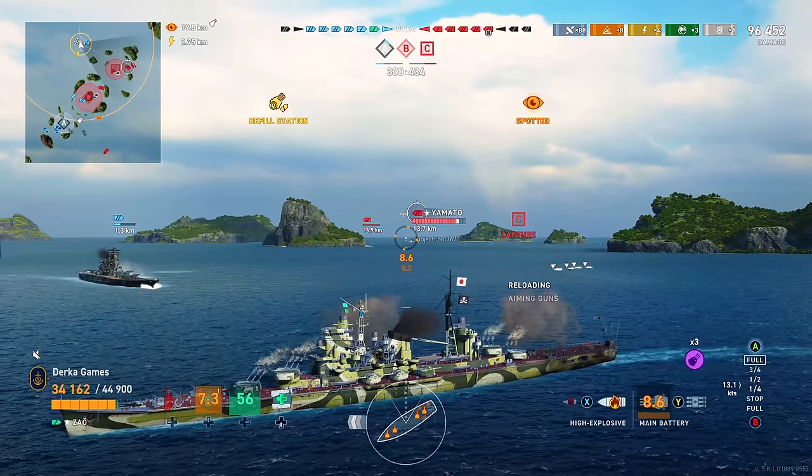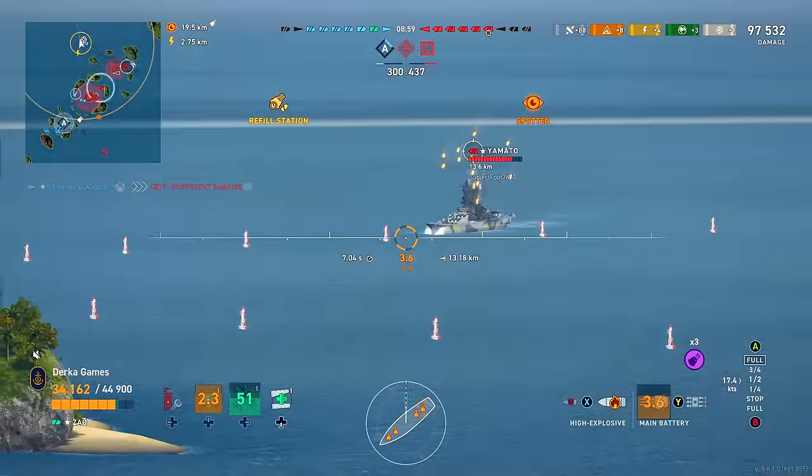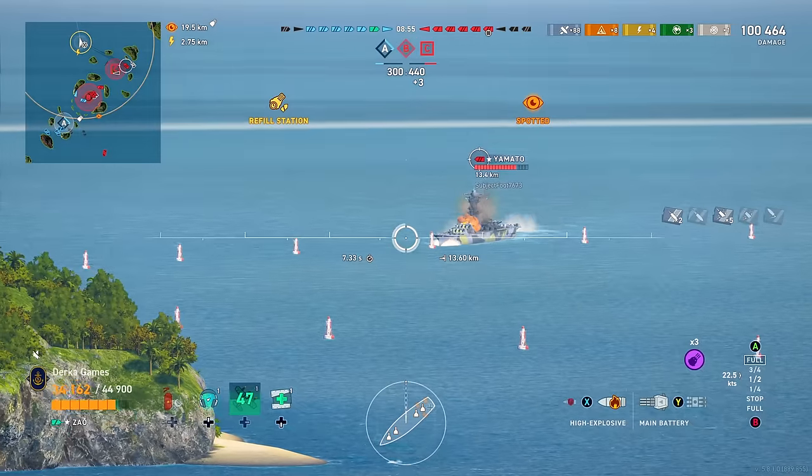Speaking of dealing damage, Zao has a 19% stock fire chance — 2% more than Ibuki — and with the improved accuracy, you're going to be burning down battleships pretty effectively.